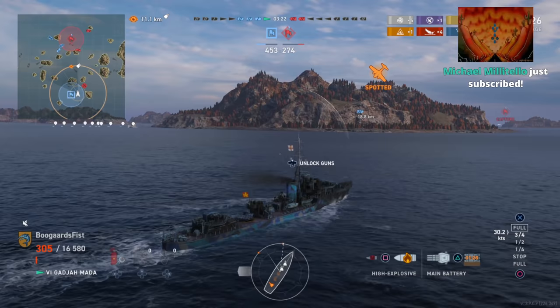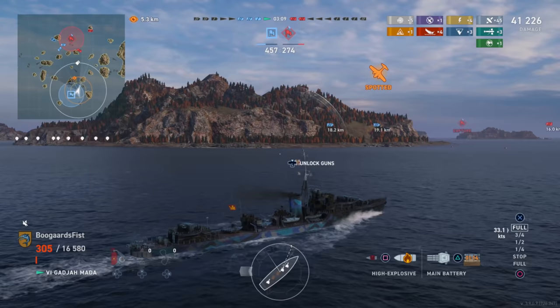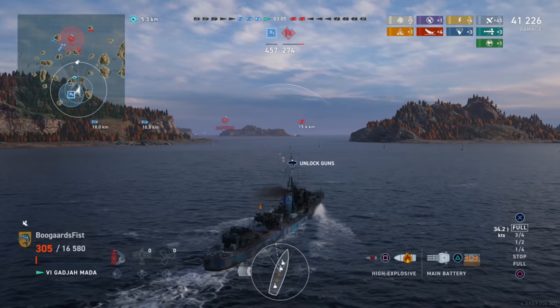Thank you Michael for subbing — four kills, base cleared. Look at the map: both red ships are now to the north. Now that we've cleared the threat to our base, we can fool around with sinking the enemy ships, we can fool around potentially capping their base. But that comes after you defend your own base.